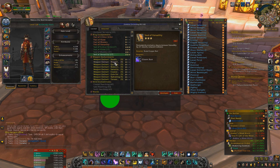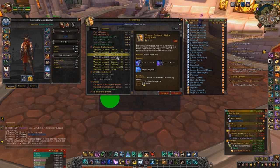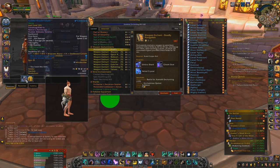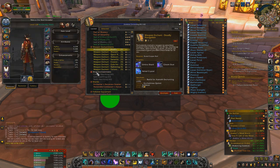You want to socket with Versatility gems. For your weapons, you do not want to get two of the same enchant. You want to get a Versatility weapon enchant like Versatile Navigation on one, and then either Mastery or Critical Strike as the other one. Do not get two Versatility enchants — make sure one is Versatility and the other is a different stat, probably Critical Strike or Mastery.